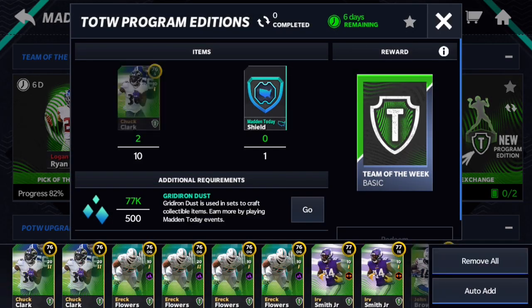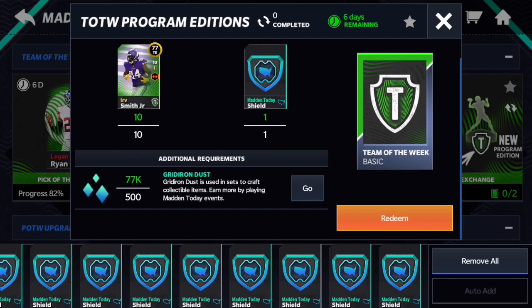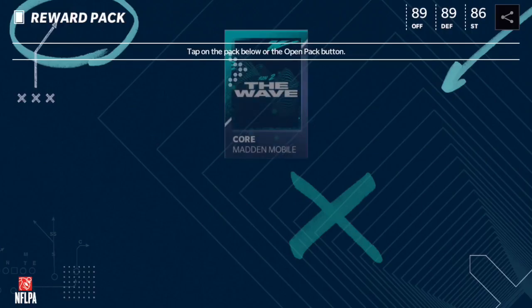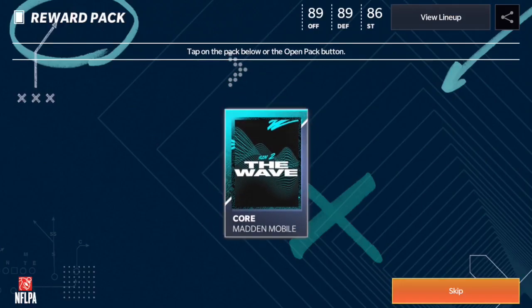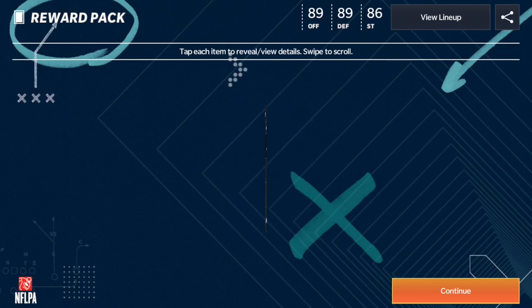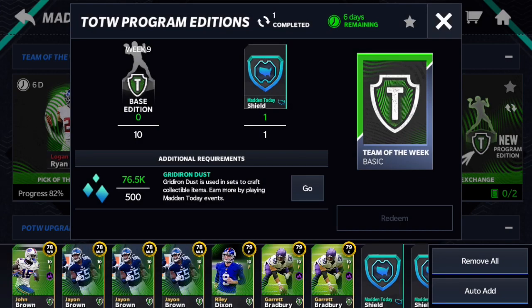For the trade up — trade in 10 of these golds in Madden Shield and you're going to get an elite player. Let's see who I get from this. I'll try to get the 92 overall. Oh, that's actually pretty nice — Riley Dixon! He's one of the higher-end punters.